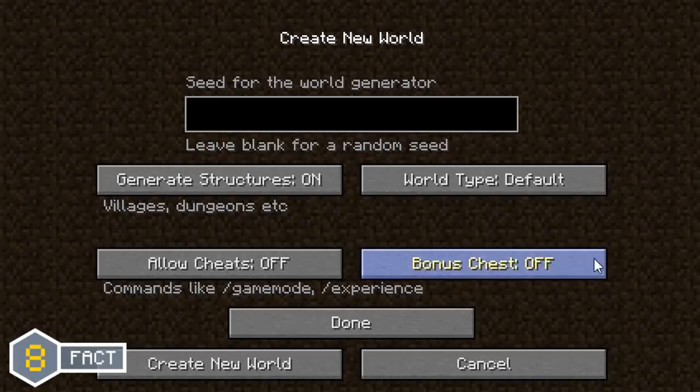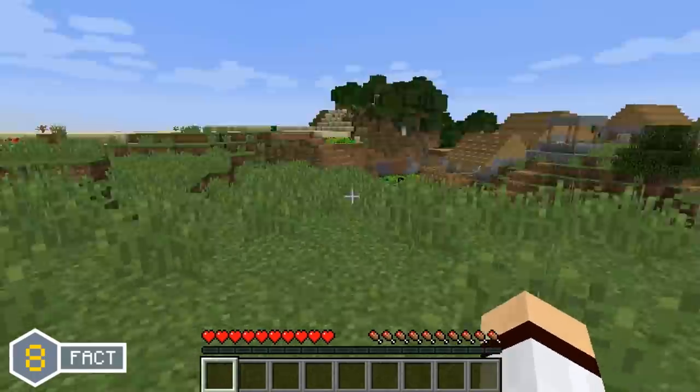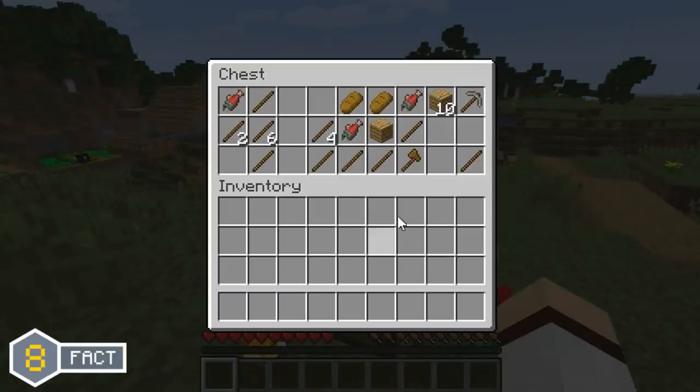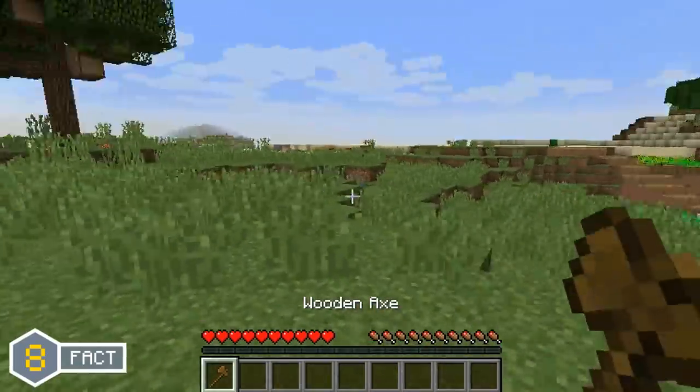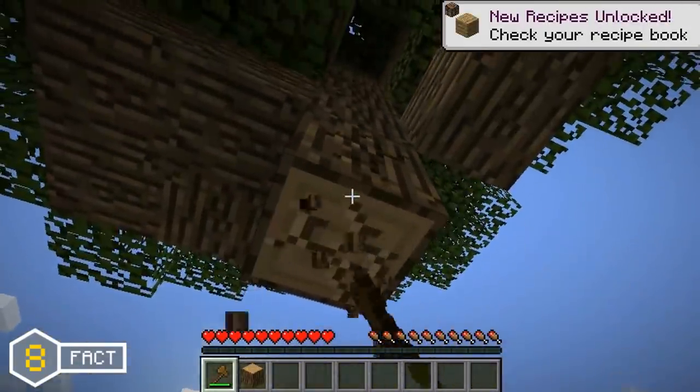If you select the bonus chest option when creating a new world, you have a chance to get both a wooden axe and a stone axe inside of the bonus chest, which can be very useful for quickly collecting wood for the first night in Minecraft.